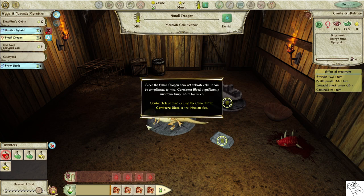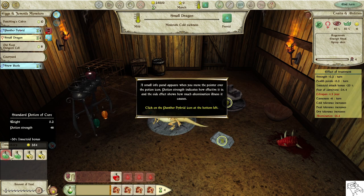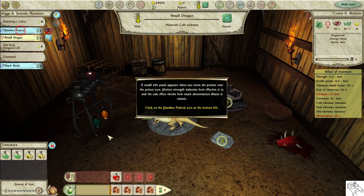Since the small dragon does not tolerate cold, it can be complicated to keep. Carnivora blood significantly improves temperature tolerance. Double-click or drag and drop the concentrated carnivora blood to the infusion slot. A small info panel appears when you move the pointer over the potion icon. Potion strength indicates how effective it is, and the side effect shows how much abomination illness it causes. Click on the panther hybrid icon at the left.